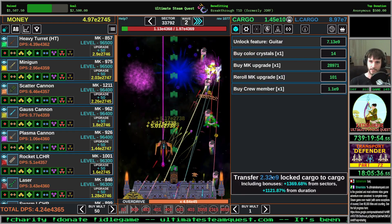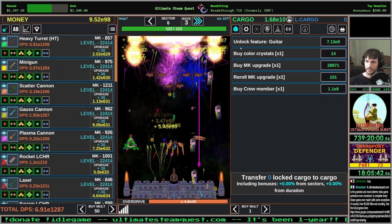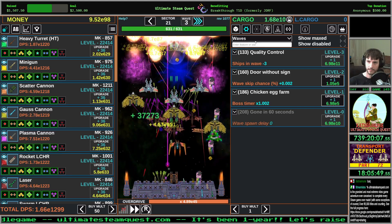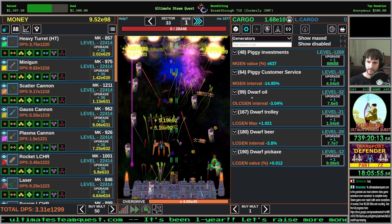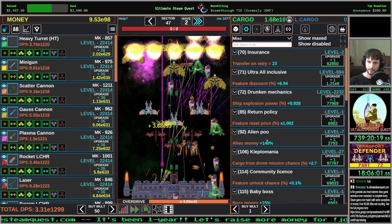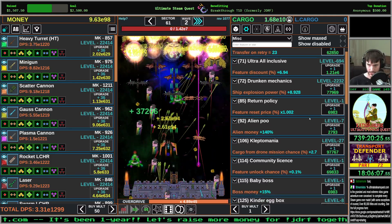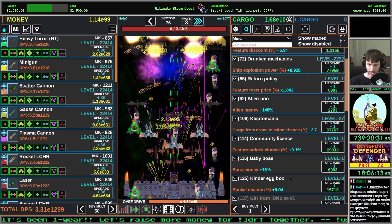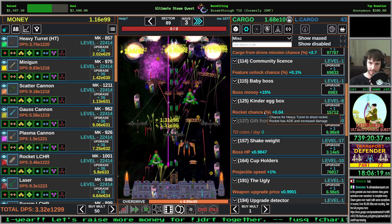We're not doing any damage to this thing. Boom, back to sector one. Alrighty. Generators. What do we got on miscellaneous here? Rocket chance — a chance to shoot rockets instead of your actual laser beam.